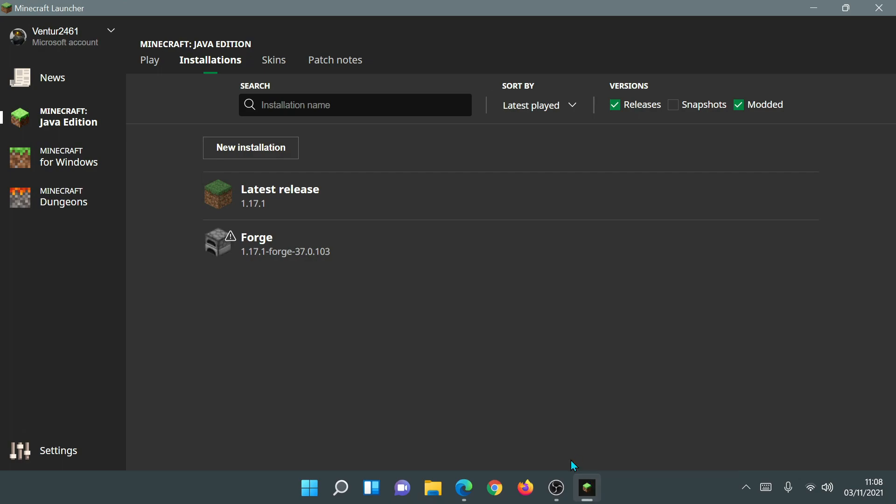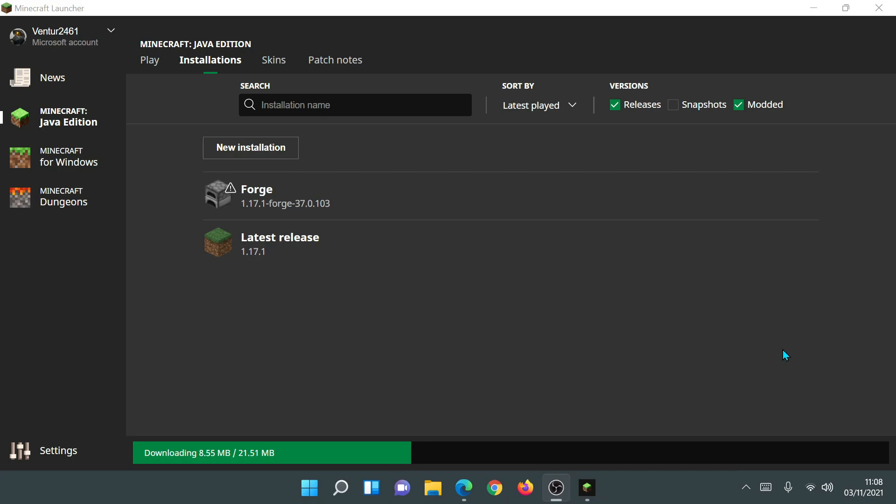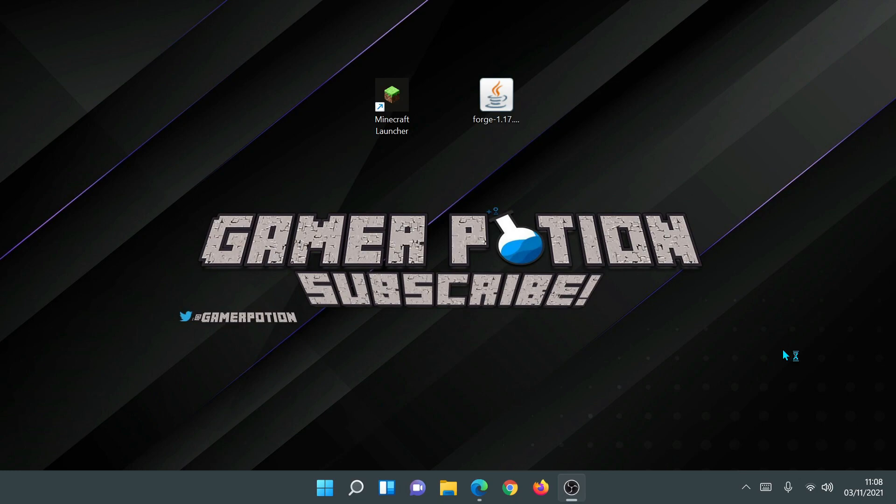Close the file explorer, go back into the Minecraft launcher, and now we can launch Forge. Hopefully it's going to launch Forge and we'll be able to play the game with our Forge mods. Let's wait for it to download the extra files and launch the game.